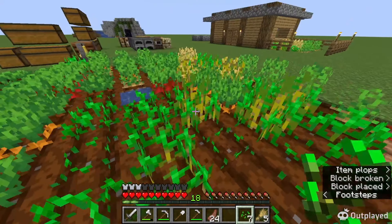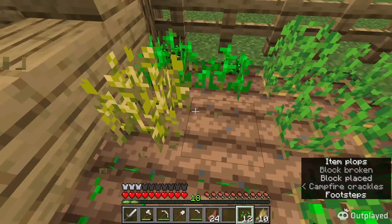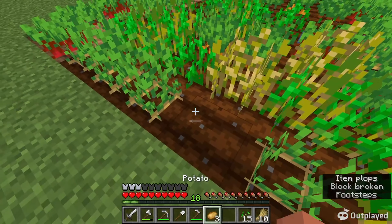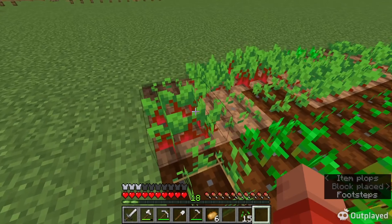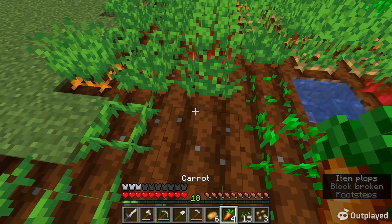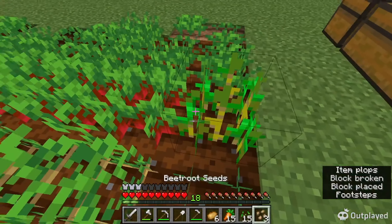I think what I'm gonna do is expand the farms because that'd be really useful. With expansions of all my farms, we can farm as much as we need and have infinite food. Then since we'd have infinite food, we could trade with villagers and get infinite emeralds. So this video is mainly going to be farming wood, carrots, potatoes, wheat, and beetroots.